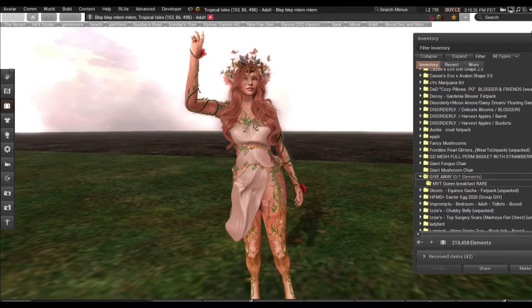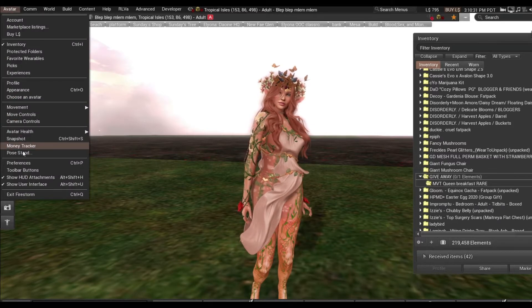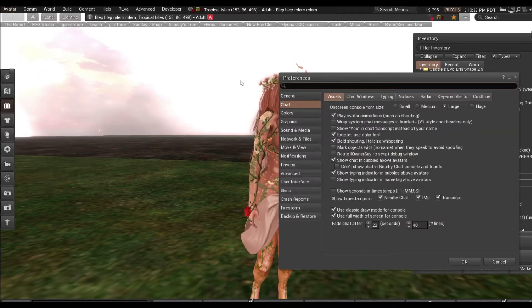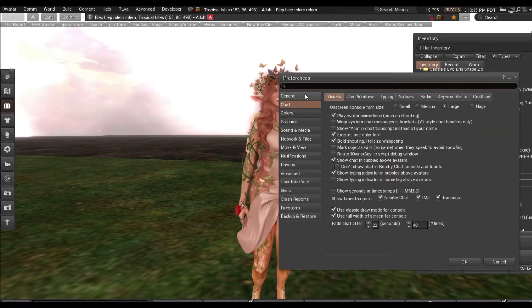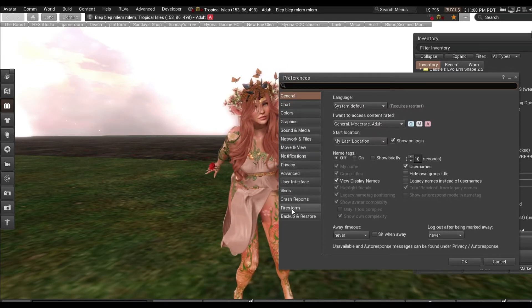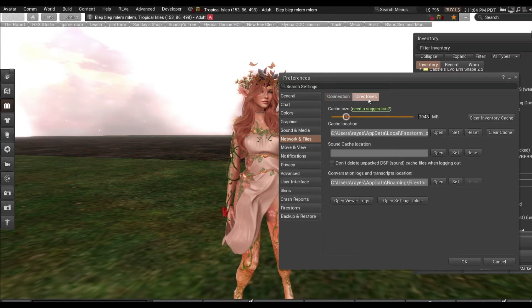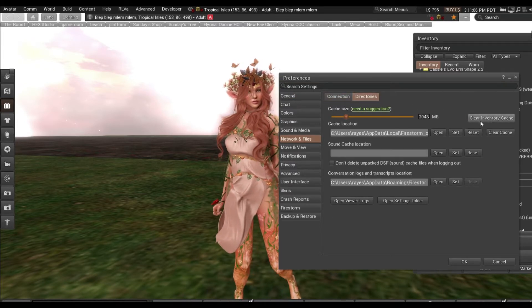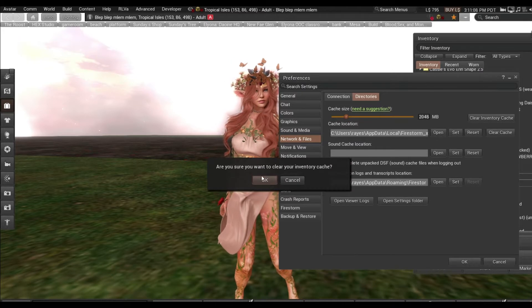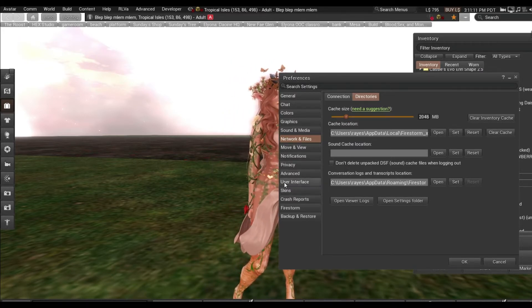So I'm going to show you real quick the easiest way to fix that. We are going to go to Avatar, Preferences, and then we're going to go all the way down to Networks and Files, and then we're going to go to Directories, and then we'll have Clear Inventory Cache. So we're going to click that, and it will clear after a re-log.